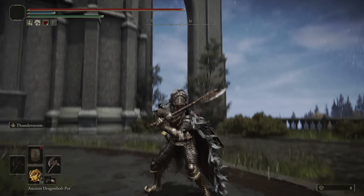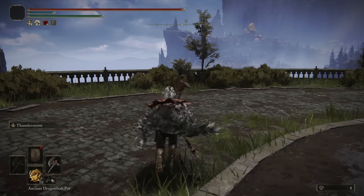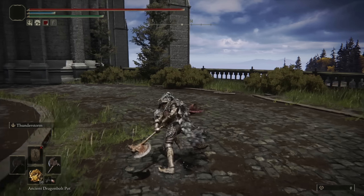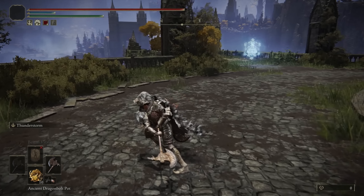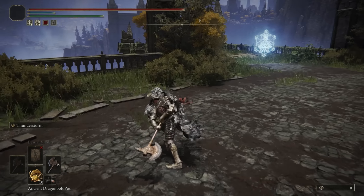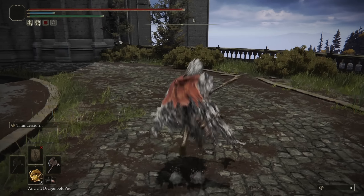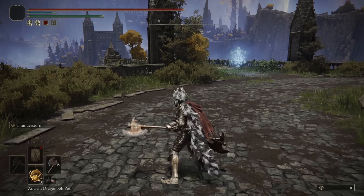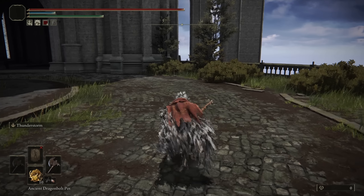As for the moveset, it is an Axe so it does get the standard two-handed light attack chain, which are the diagonal slashes. The heavy attack is the overhead slam, followed by the secondary upward slash. The running light is the horizontal slash, and the running heavy is the vertical slash. I find the running light is a little bit easier to connect with — if your opponent does panic roll the initial part of the attack, you can get a roll catch off that way. The jumping light is the standard horizontal slash, and the jumping heavy is the vertical slash. The backstep running attack is very similar to the standard running attack. The rolling and crouch attack are the vertical slam attack.